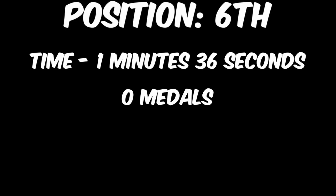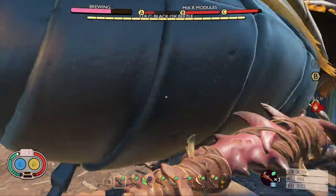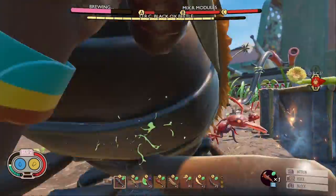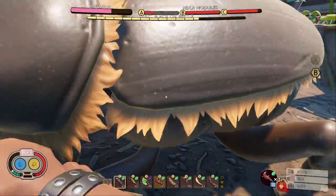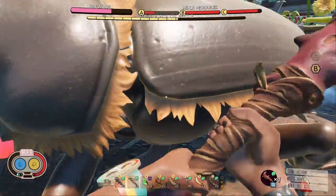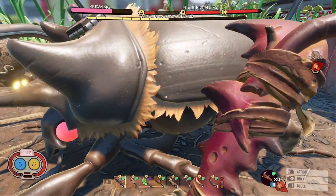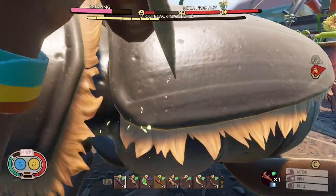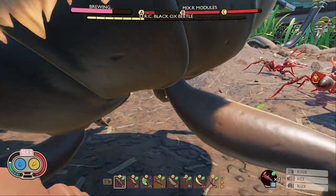Coming in 6th place, with a time of 1 minute and 36 seconds, we have the Fire Ant Club. This weapon finished in the same position as it did in the fresh video, and it will always finish in a good position, due to it being a two-handed generic weapon. This weapon got a bronze medal against the Orc Fire Soldier Ant, and is a good choice if you have little to no resources. I still wouldn't use this for the final defense, though, as there are 5 weapons superior to it.